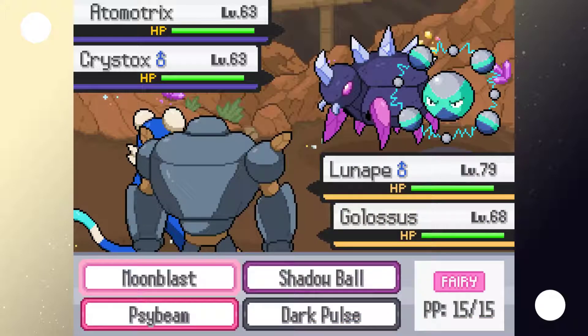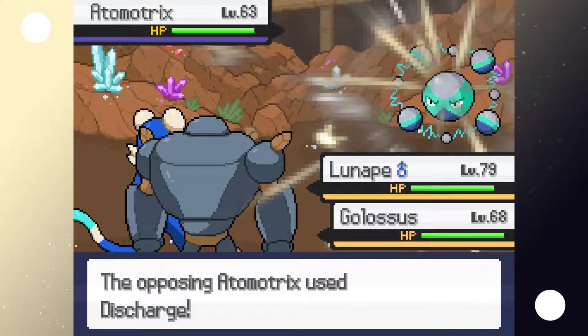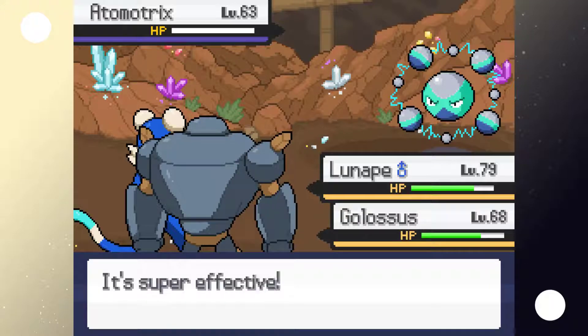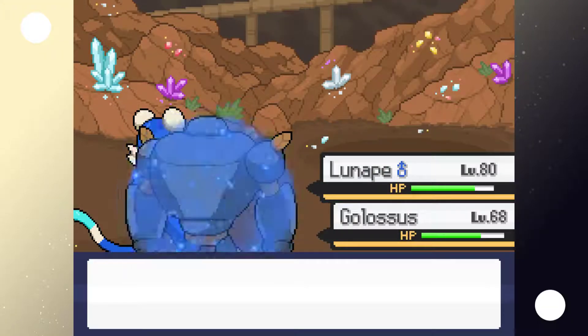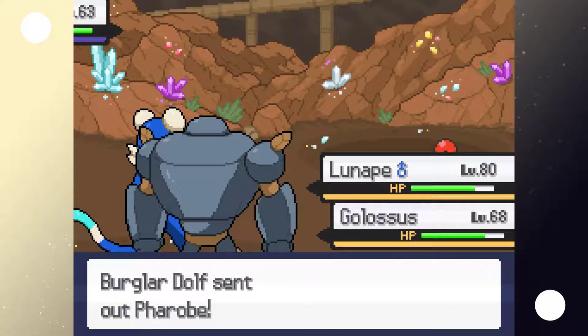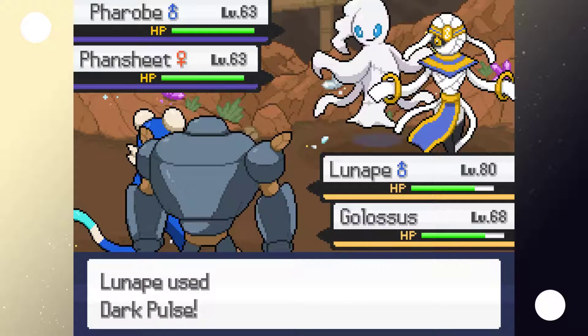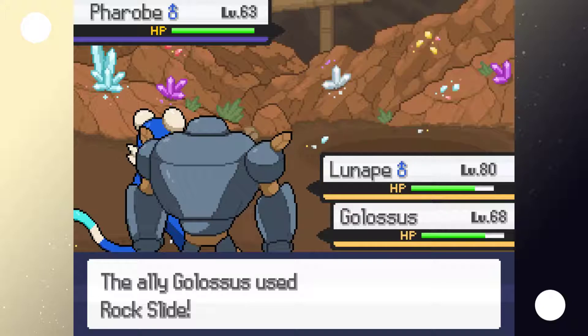They have an Automatrix. Golossus goes to deal with that one while I stop this thing from poisoning us. Nice hit — good job Golossus, good job AI! Loonape leveled up. Oh, do they have Leftovers? Next Pokemon are Carob and Fensheet — let's get some Ghost-type moves going. Poor Golossus isn't going to be great against those, though.